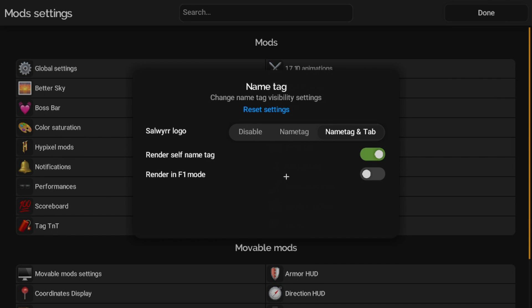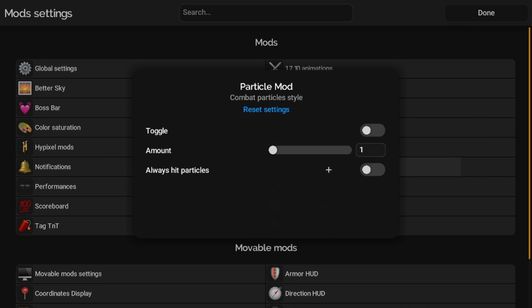In the Name Tag and Tab section, there's a Salwyrr logo option. You can enable rendering your own name tag in F5 mode or render in F1 mode. For Particle Mod: I like particles a lot, but since I'm in a 1.19 world I limit my particles. If you're playing in 1.19 and you turn on the toggle, the particles will multiply — there'll be way more particles when you hit someone, and you can set it so you always have hit particles without needing to crit.